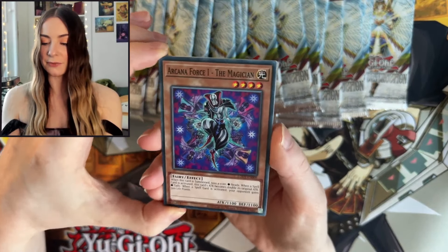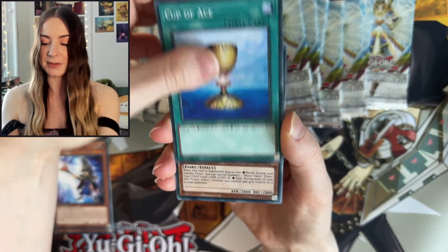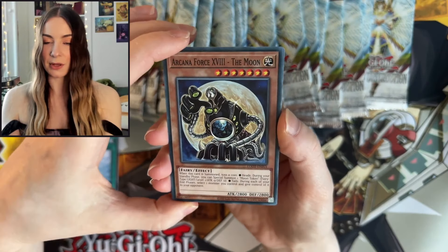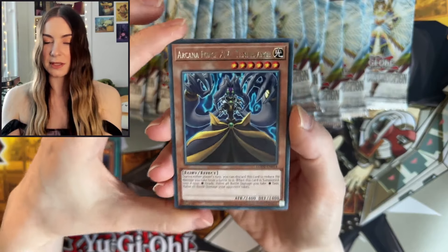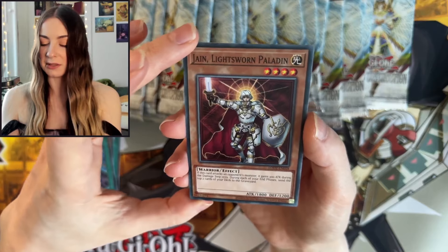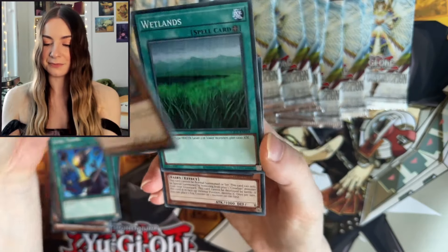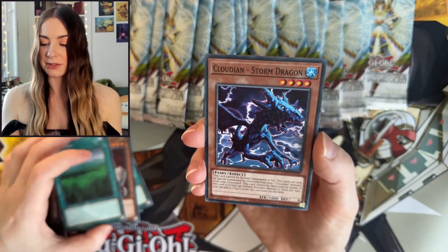Next up we have Arcana Force One The Magician, Miracle Flipper — what a cutie — Cup of Ace, Arcana Force The Moon — sick card — and Arcana Force Temperance. Level Tuning. We have Jain, Lightsworn Paladin. Wetlands. And Cloudian Storm Dragon.